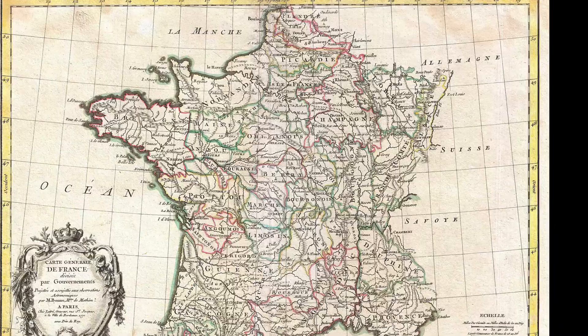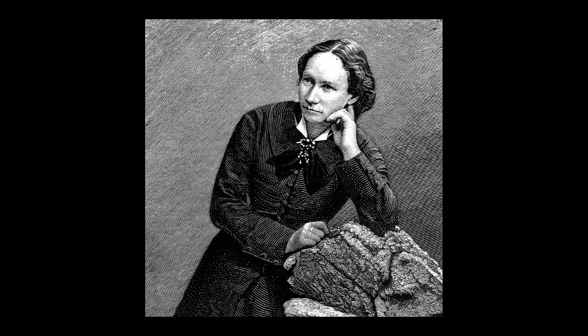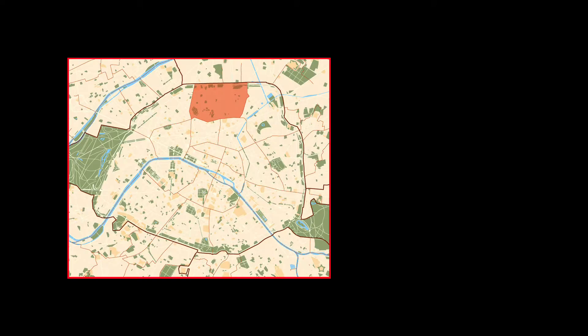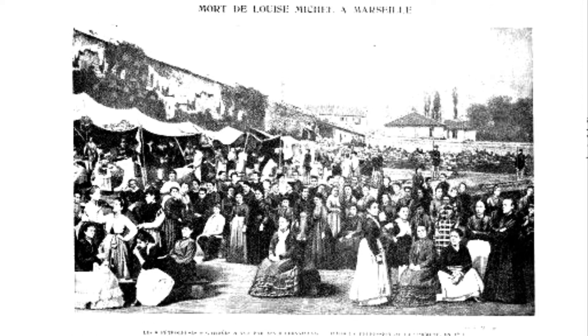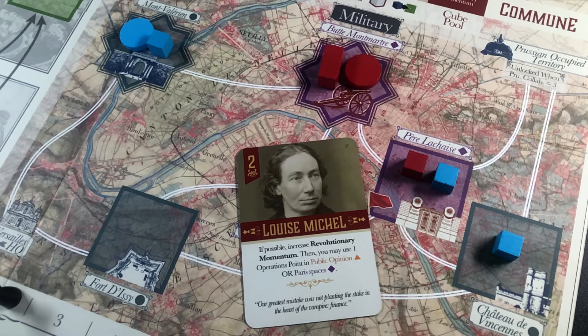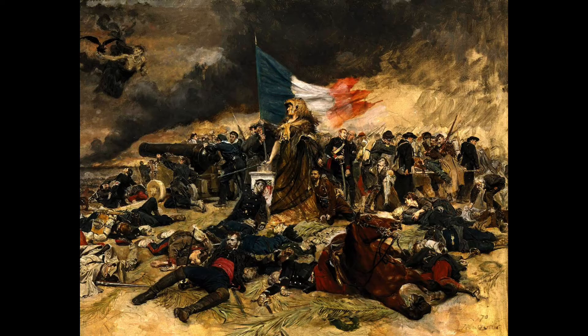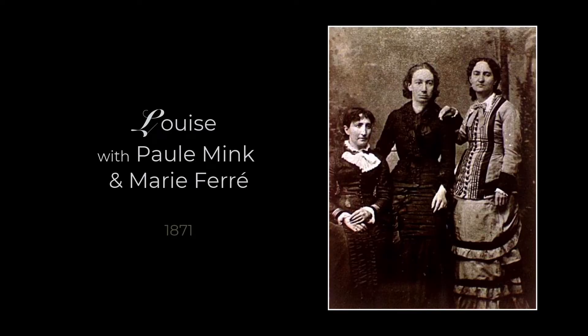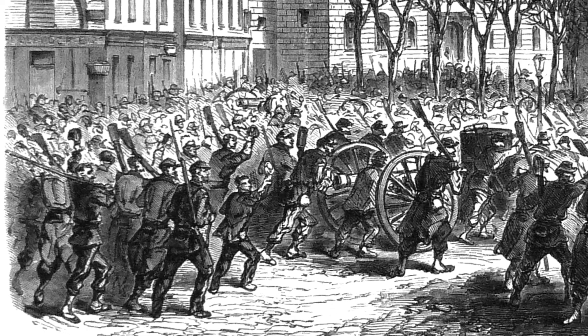Born from an illegitimate union, she grew up in northeastern France and received a proper education from the parents of her biological father, members of the local petit bourgeoisie. After getting her school teacher diploma, she refused to take the imperial oath and moved to Paris to the 18th arrondissement to open her own school. As a convinced anarchist, she focused on providing education to working-class children using innovative teaching methods close to what today is known as active learning. In the 1860s she became involved with radical socialism in Paris, associating with figures such as Blanqui and others, and gained popularity during the siege of 1870 organizing a school dining hall for poor children.